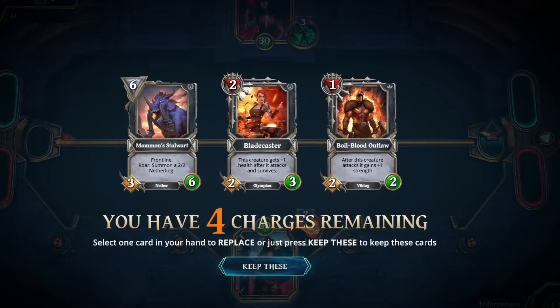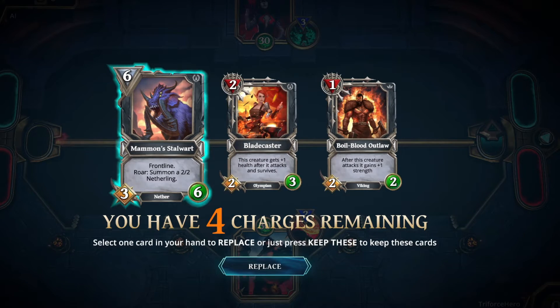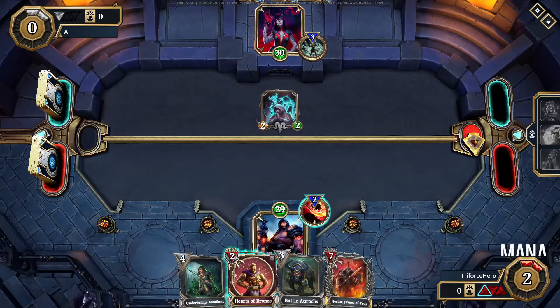Then I can swap my starting cards for lower mana cards. The number in the upper corner of the card is how many mana you need to play it. Every turn you get your mana back plus one extra until you get to five. After five mana slots, it takes more turns to get to six through nine.